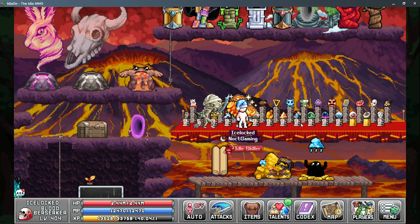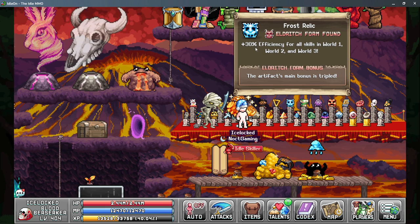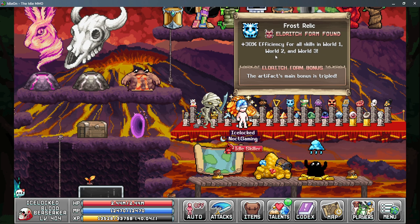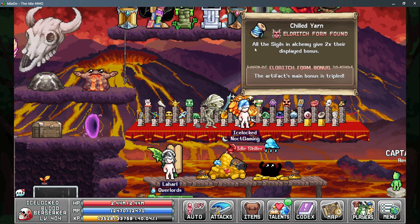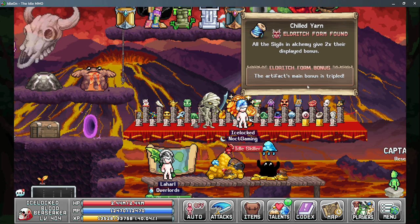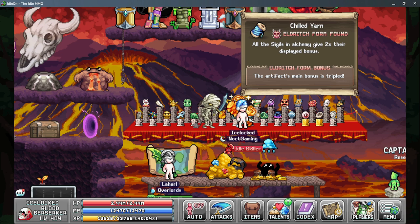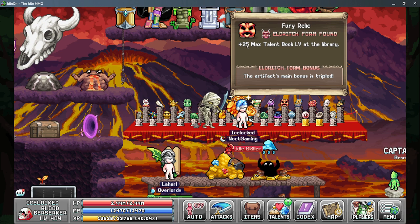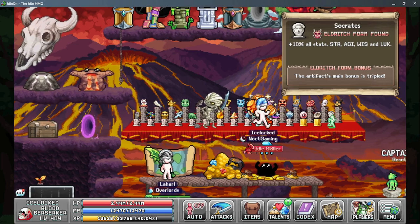Moving on to World 5, we have the relics from sailing which give quite a few good benefits. The Frost Relic gives 30 efficiency per tier — at the Eldrick form that's 90 efficiency to all World 1, 2, and 3 skills, so 90 fishing efficiency is pretty good. Chilled Yarn gives a bonus to our sigils — a 6x bonus to all sigils making them a lot more useful for those golden foods and skill AFK gain rates. The Fury Relic gives more talent book levels, which increases your stats and fishing efficiency. Socrates gives 10 stats per tier, so 30 more all stats and 30 more strength.